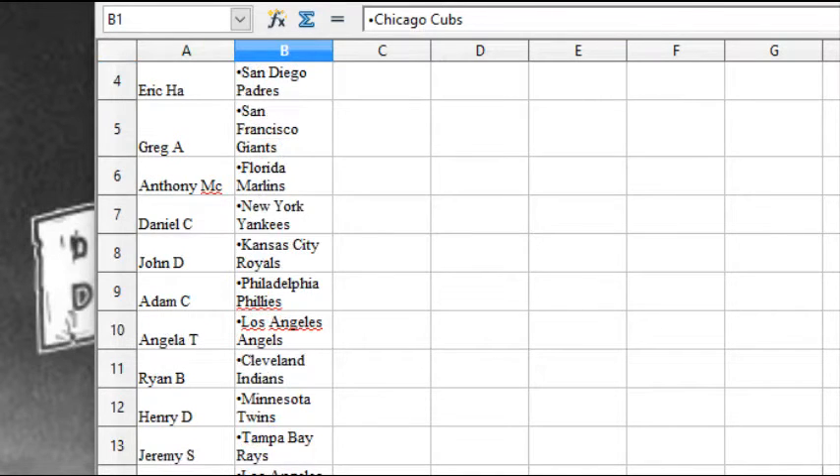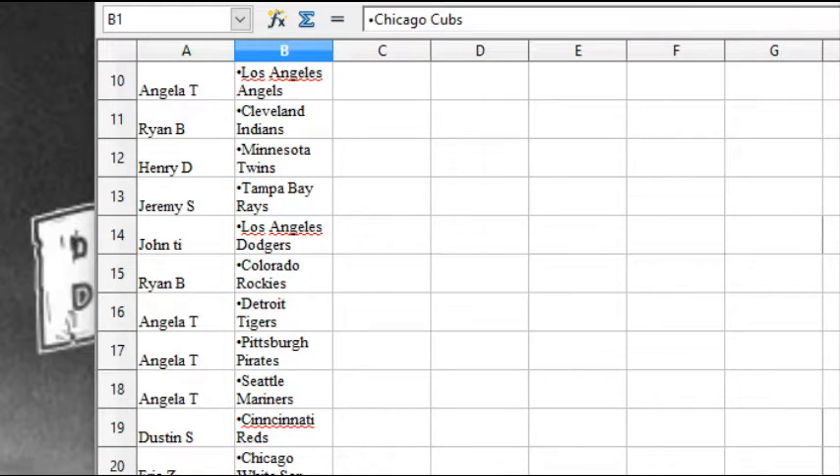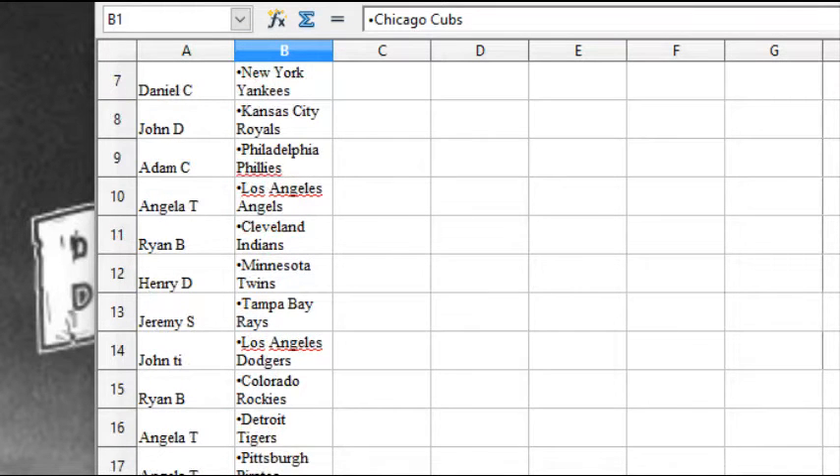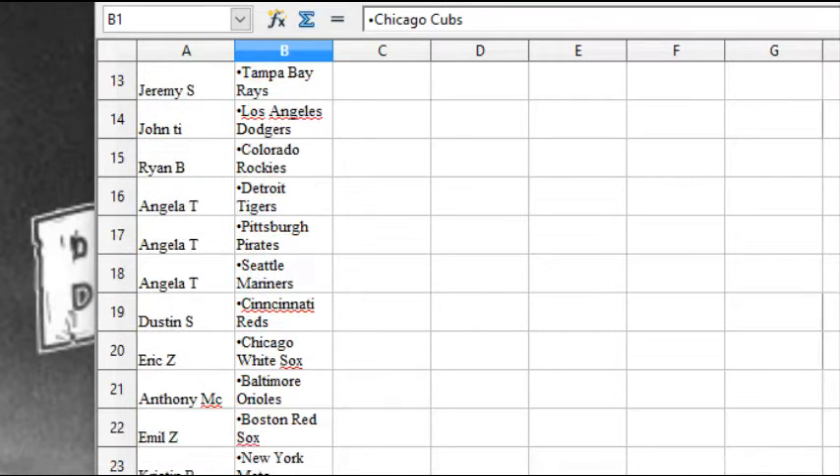Angela T. has the Angels, Ryan B. the Indians, Henry D. the Twins, Jeremy S. has the Rays, John T.I. has the Dodgers, Ryan B. the Rockies, Angela T. the Tigers and the Pirates and the Mariners, Dustin S. the Reds, Eric Z. the White Sox, Anthony M.C. the O's.